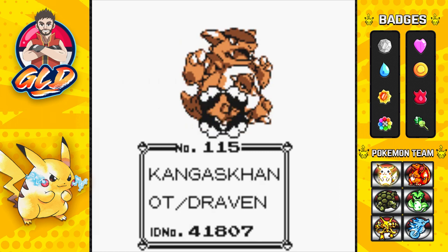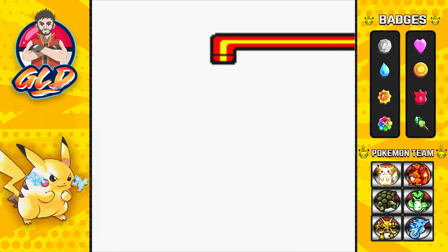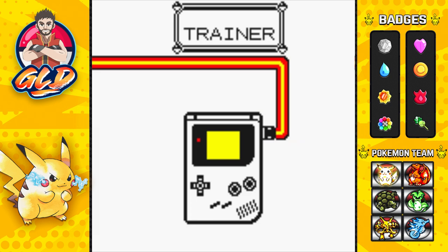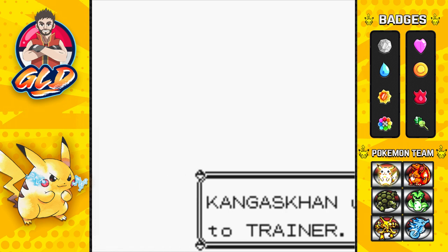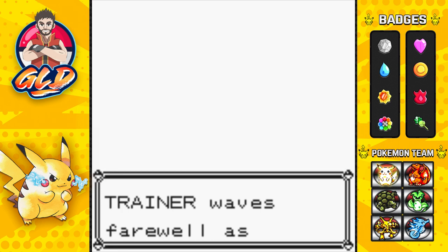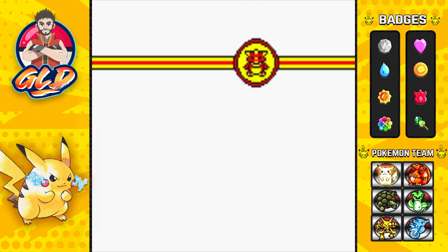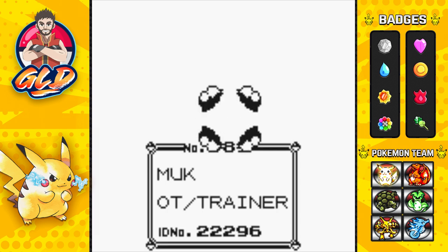This is the second Kangaskhan I captured off screen. Many of these Safari Zone Pokemon are just too tough to actually capture, especially Chansey which is the rarest. The easiest way to get a Chansey is through Pokemon Red and Blue — through Cerulean Cave, it's much easier. And just like that we get ourselves a Muk!